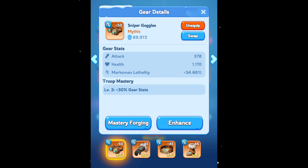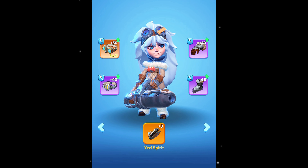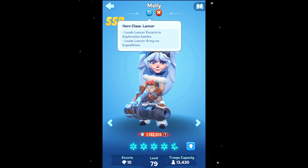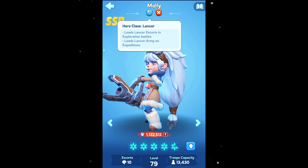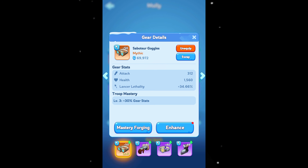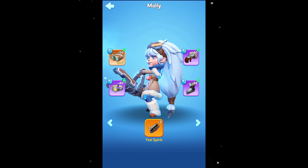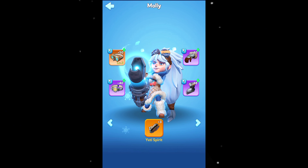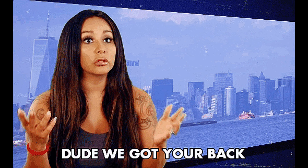Hero gear is troop-type specific — you can only equip hero gear designated for the troop type of your heroes. For example, our favorite mythic hero Molly is a lancer, identified by the blue lancer icon, and can only equip hero gear designated for lancer heroes, which corresponds to the same icon on the gear itself. The game does this automatically and won't even show you gear for other troop types.